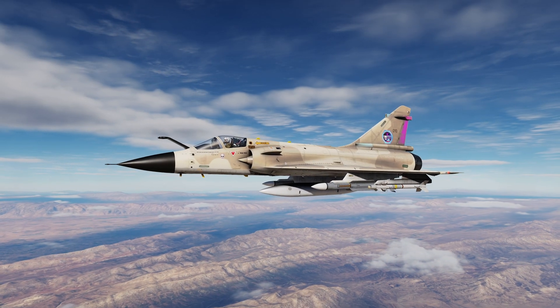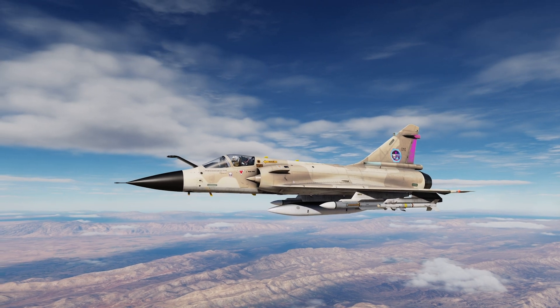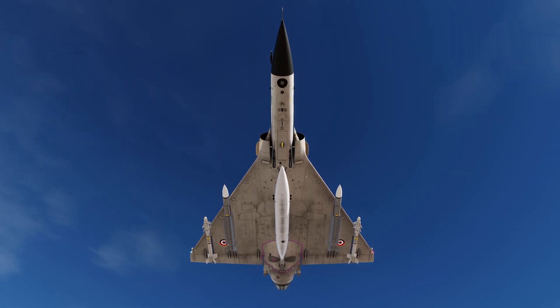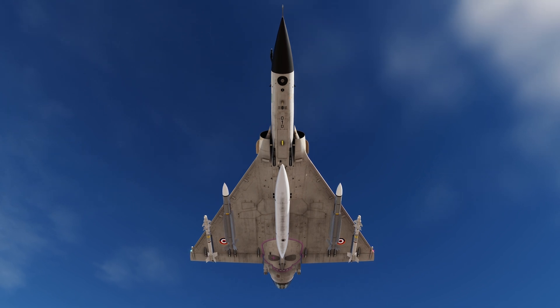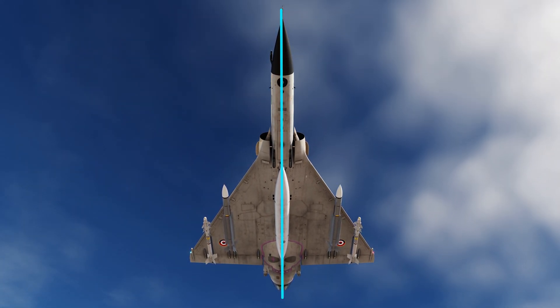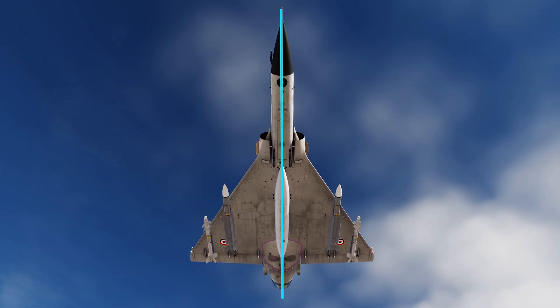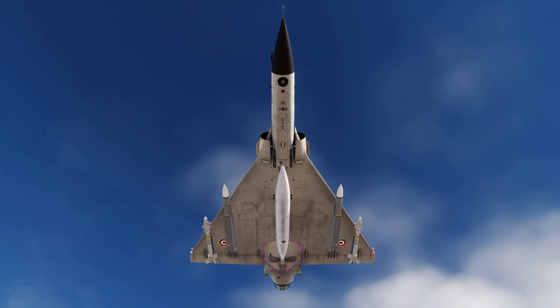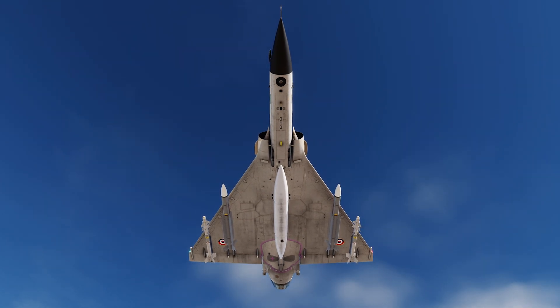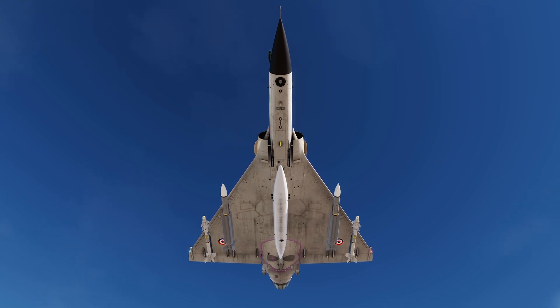The Mirage 2000C has a variety of air-to-air and air-to-ground weaponry at its disposal. However, one of the limitations of the Mirage is that your loadout cannot be asymmetrical. Likewise, due to the nature of the Super 530D missile's control systems, you cannot load these semi-active radar-guided missiles with air-to-ground weapons. Fuel tanks can be mixed with any loadout, again so long as the loadout is symmetrical.